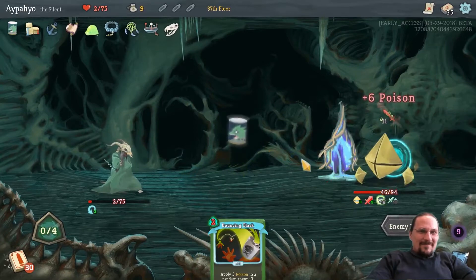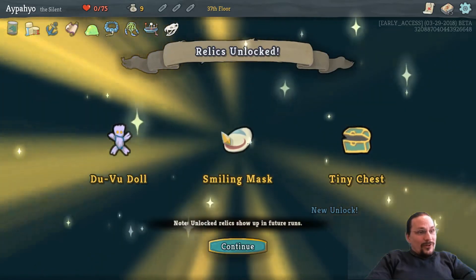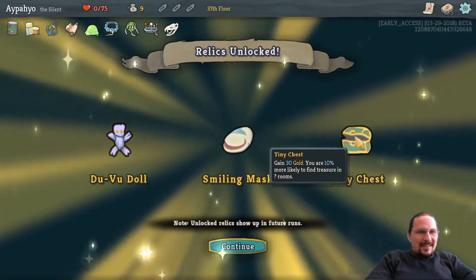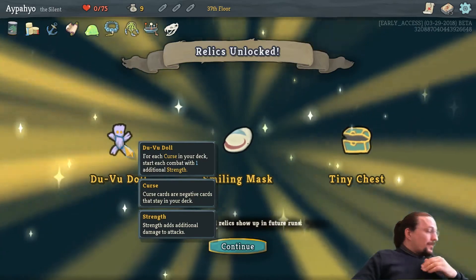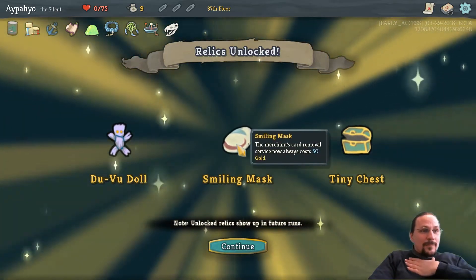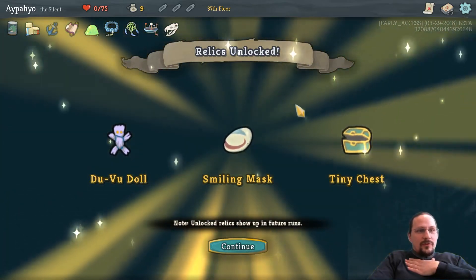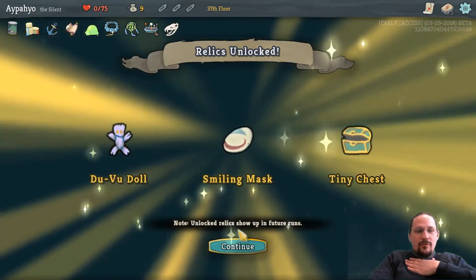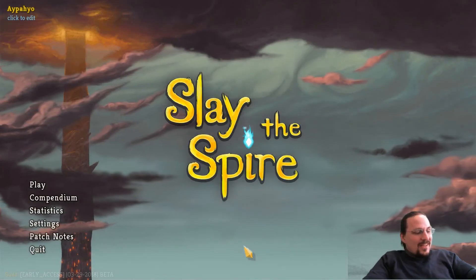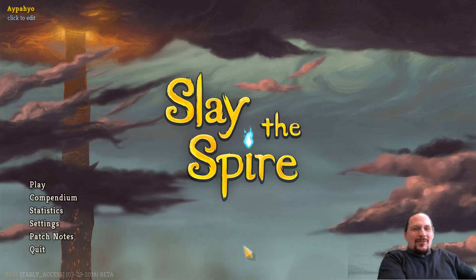Goddammit — it was such a nice run. We couldn't quite make it work. Duvidal, Smiling Mask, and Tiny Chest. For each curse, start with one strength. Merchant's removal costs 50. Gain 30 gold. You're 10% more likely to find treasure chests. Hmm. Well, thank you so much for watching. And one of these days we'll get the poison deck to work. Thanks for watching, see you, bye.